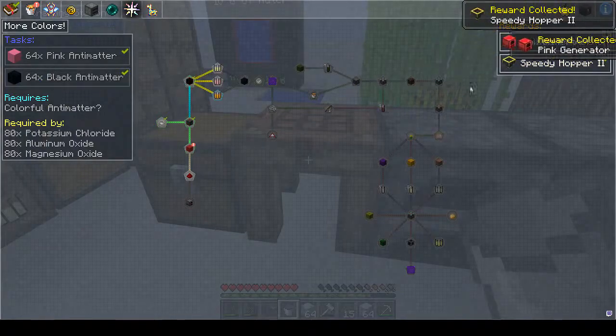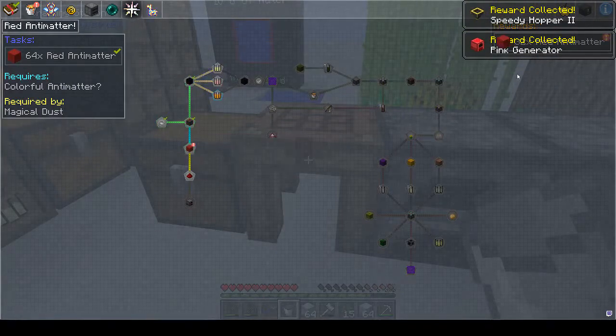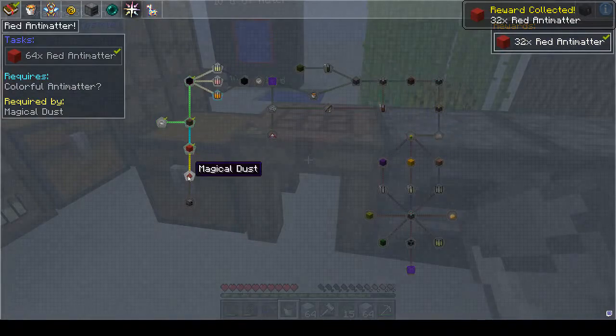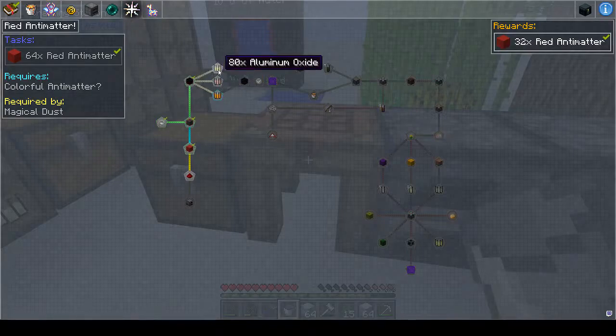So we get a pink generator and a speedy hopper - thank you! Light move, thank you. More red antimatter, and okay, more colours.